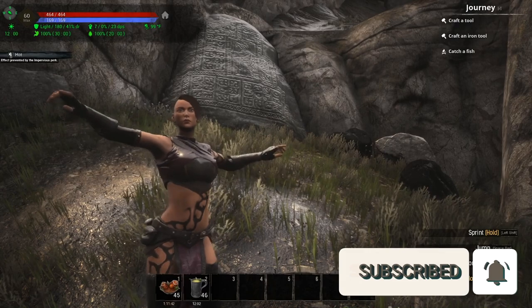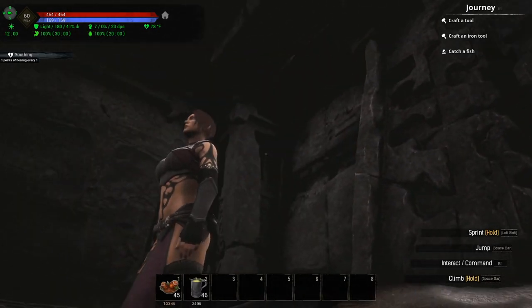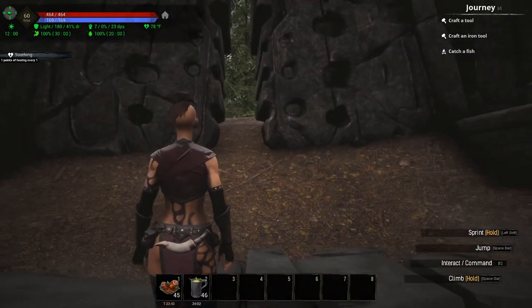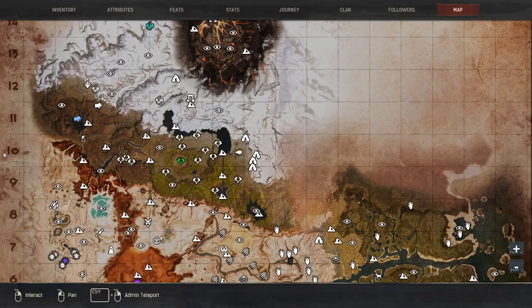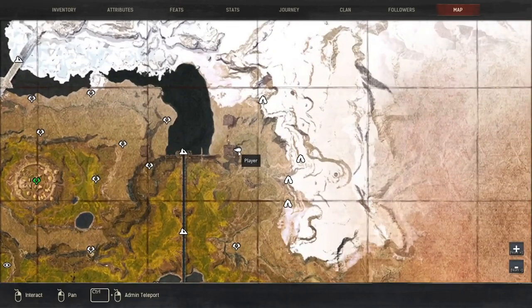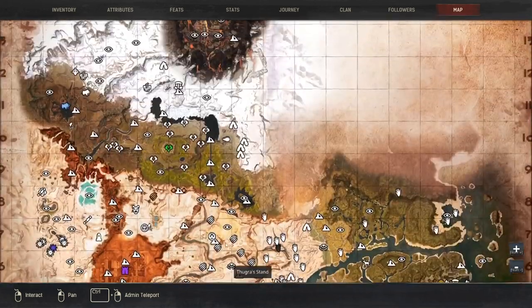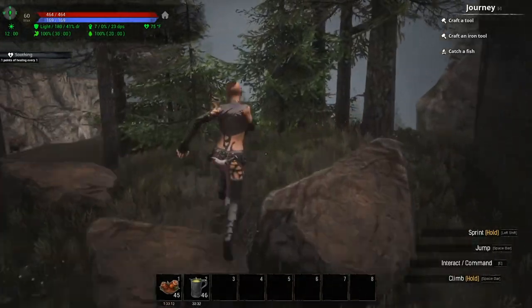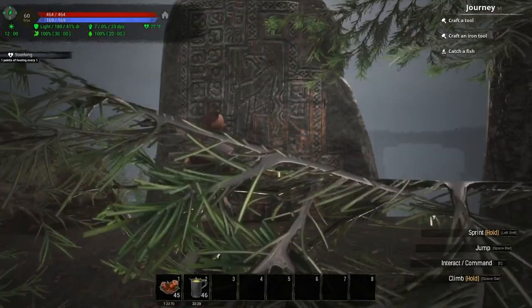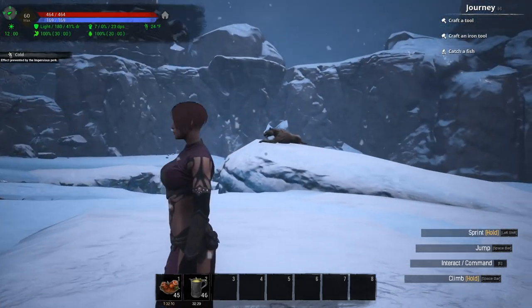Number six is pretty easy to find as well. I'm actually standing in one of the most popular places to build, at least on PvP. Here's where we're at on the map — just in line with the Great Dam. If you just run east from the Great Dam you'll get there; that's in 10G right there. If you just head right over this direction, the lore stone is just behind these trees.